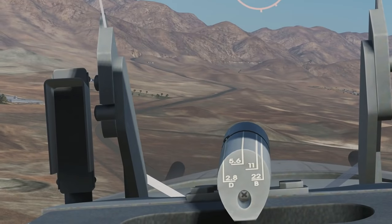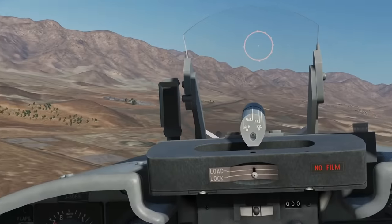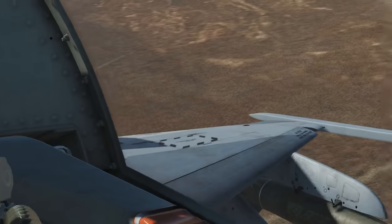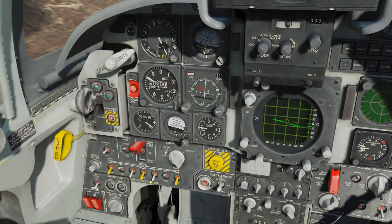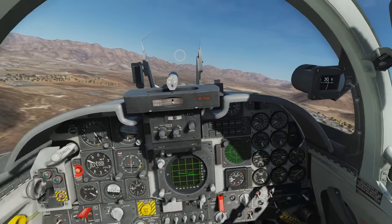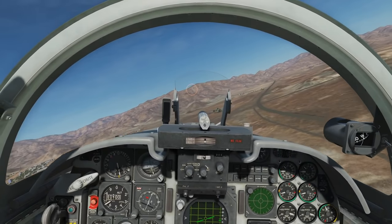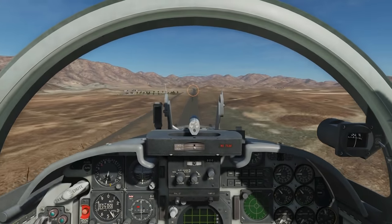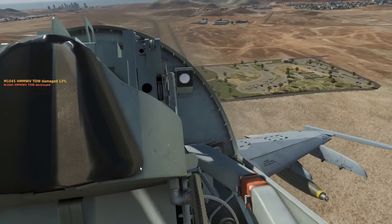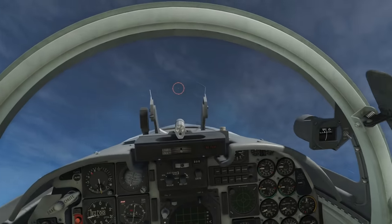Got some bad guys sighted off the nose — a lovely big convoy of Humvees. Our first run is going to be high-drag Snake Eyes. My little trick is to do low-level bombing with these: go in nice and low, a couple of hundred feet off the ground, and drop on the convoy. Double-check: outer pylons selected, nose fuse on, master arm on. Because they're high-drag they take a while to hit the ground, so going fast in full burner lets me go low without damaging the aircraft. Release — and a big thump right in the convoy.